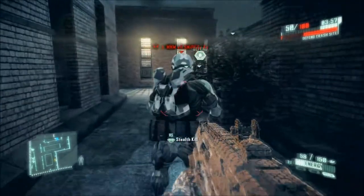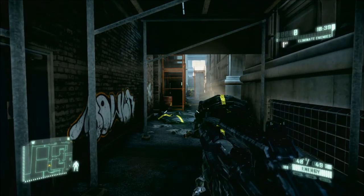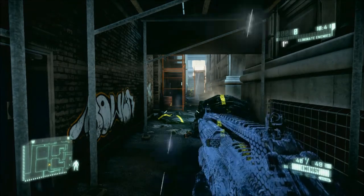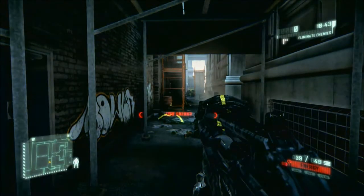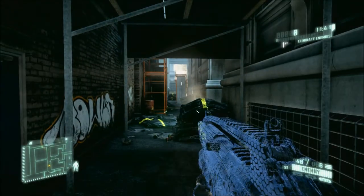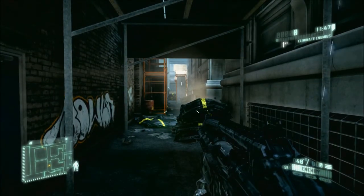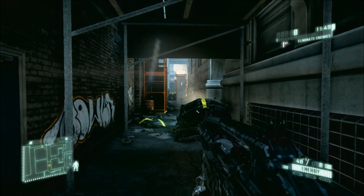For stealth: you can only assassinate somebody while you're cloaked, so don't try it otherwise. If you fire your weapon or get shot while cloaked, you'll instantly drop out of cloak and lose all your suit energy, making you vulnerable. If you're switching straight from cloak to armor, give it about half a second before you shoot or you'll still lose all your energy.